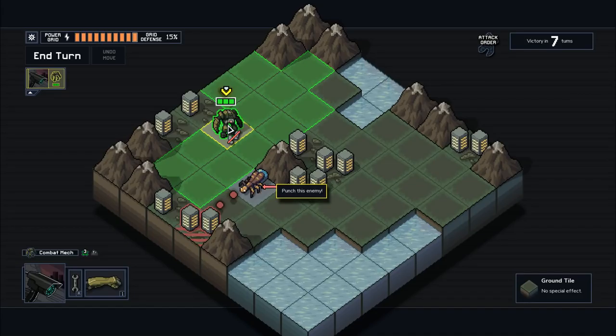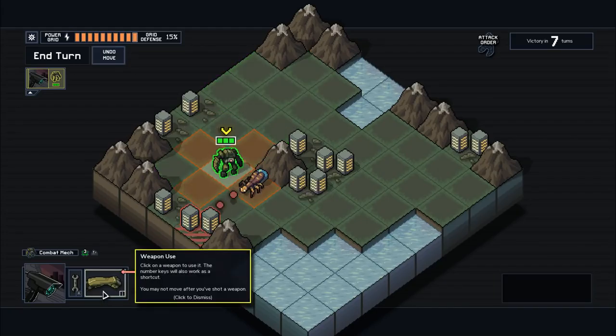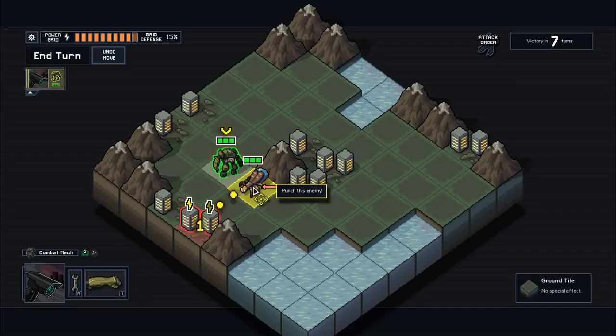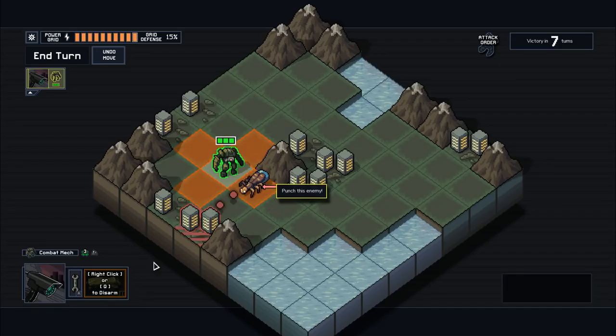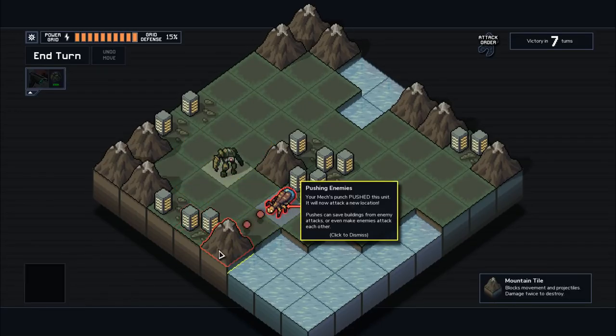So you typically want to move and then attack. It's basically saying move and then punch him. What this is saying is it's gonna do two damage and it's gonna move this enemy. The enemy is telegraphing what he's going to do — he's gonna shoot this building. If we punch him, he'll move one tile down and be alive, but his attack will now be targeting the mountain instead. So we save the power grid.